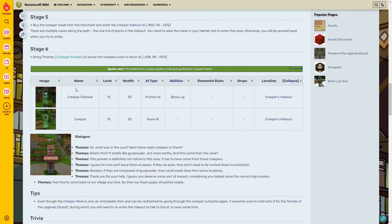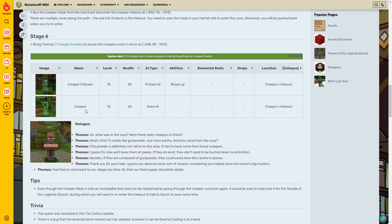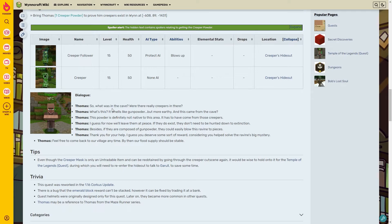We buy the creeper mask, go in, and grab the creeper powder - making sure the creeper follower comes and blows up the wall for us. We bring the powder back to Thomas. He asks what was in the cave, smells gunpowder but more earthy, and determines the powder is not native to the area - it came from the creepers. He decides to leave them at peace, noting that if they're composed of gunpowder they could blow the ravine to pieces.